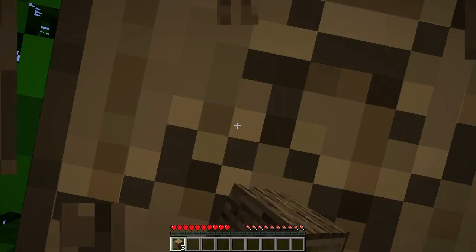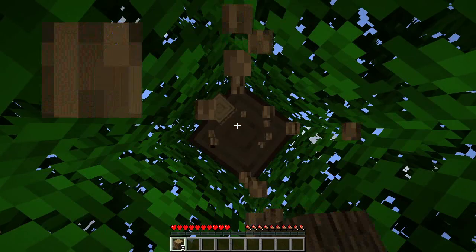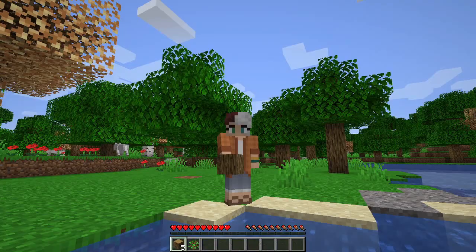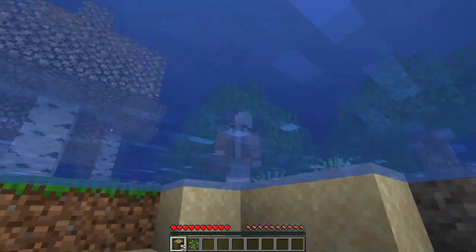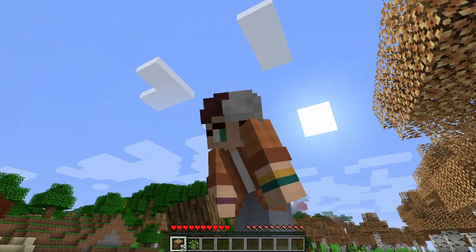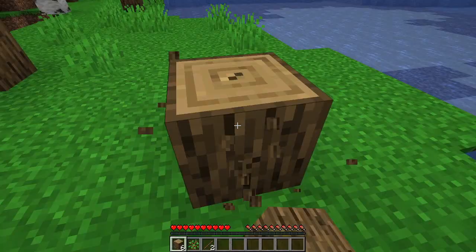We've got this nice little pond, we've got trees, we've got doggo friends. Let's punch a tree! Hello and welcome to a playthrough of the Ice and Fire mod for 1.16.4. This mod updated for 1.16 relatively recently. It's pretty buggy, so I've made the mod pack in general pretty light because I'm probably going to have to be updating the mod — it gets complicated the more mods you have. I really just wanted to experiment and play with Ice and Fire, so that's what we're going to do. Because dragons, people!